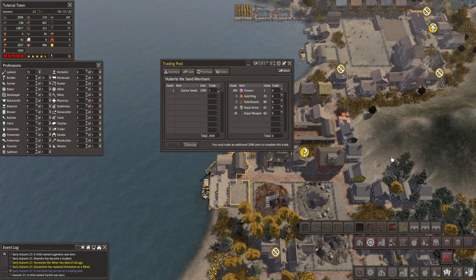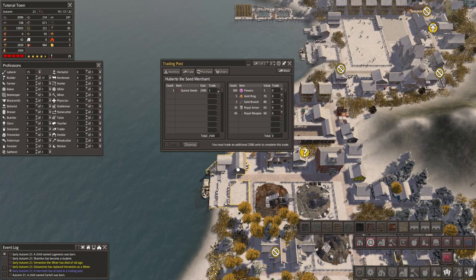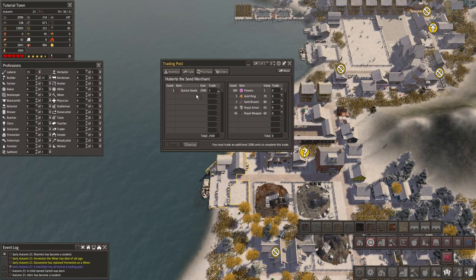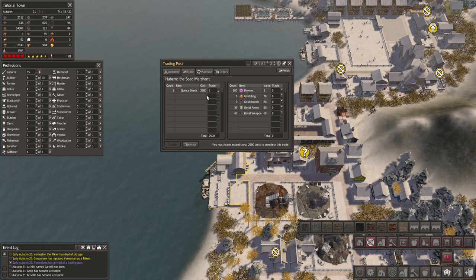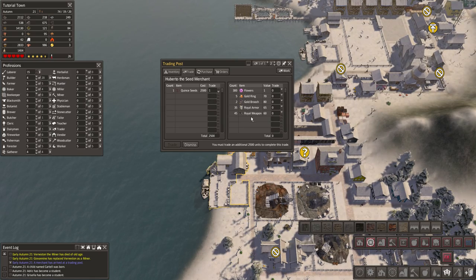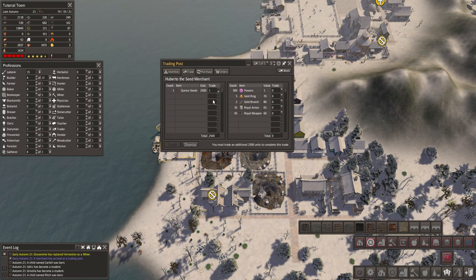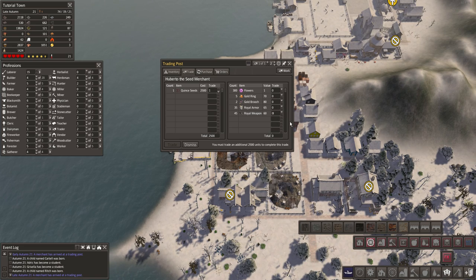Here you can see the southern trading post that accepts anything. We've got the seed merchant who brought us quince seeds — those are for an orchard, sort of like pears if you don't know what quinces are. I wanted to show you the royal armor and royal weapons we were making. Look at the value — this is why it's so important to build these chains, because what you'd have gotten for a gold bar plus iron plus wood wouldn't be anywhere near this value.